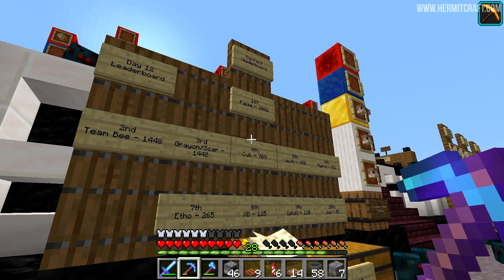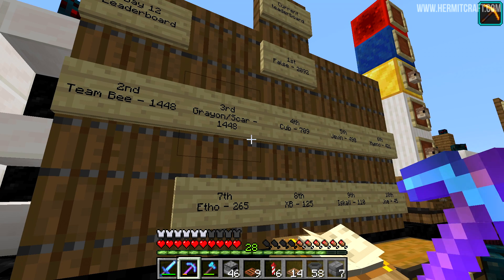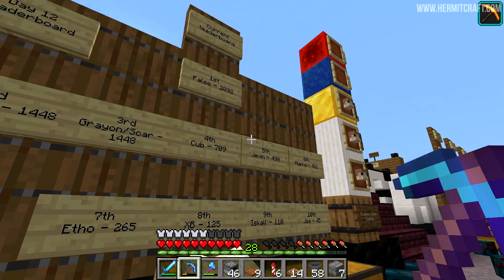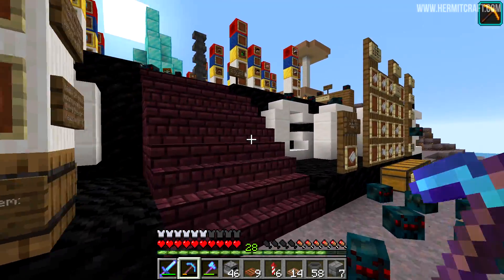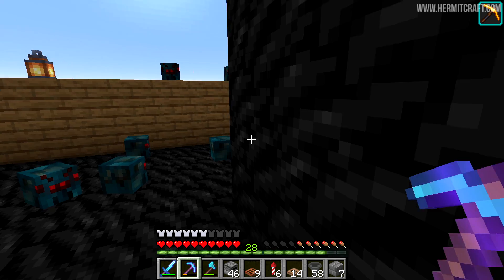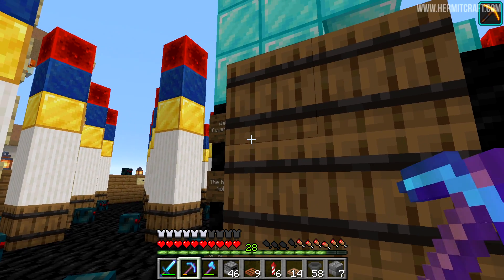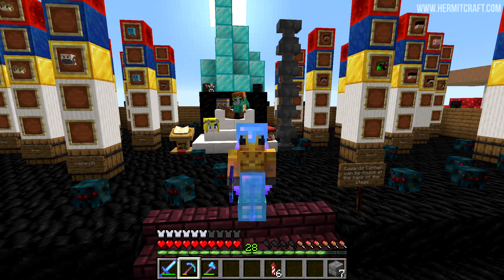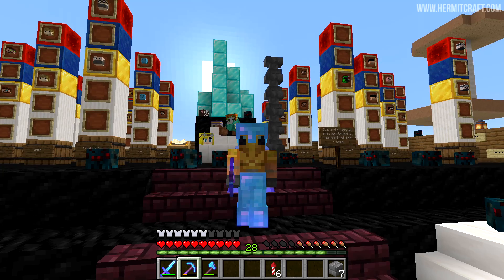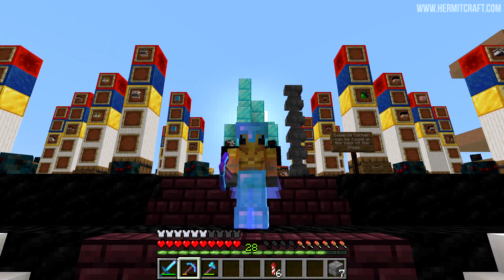Little update: it's now the following day and we are in second place, joint with Grayon and Scar. Falsy is in first place now, and there's no sign of the pillager heads being banned, although it doesn't look like Falsy's yet to submit anymore. But this really could be the Achilles heel if she comes over and submits a bunch more. Me and Coralus are working on a plan to get more heads - hopefully we can build some sort of farm.